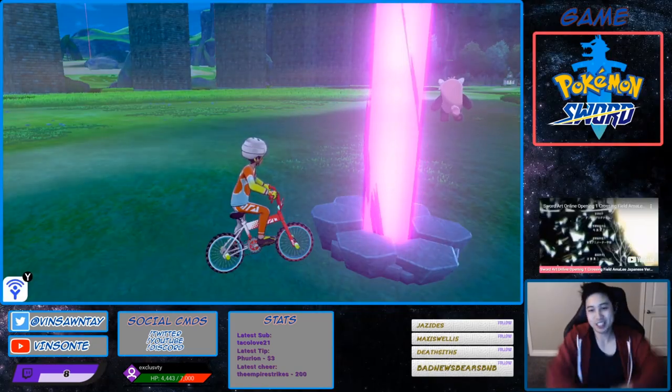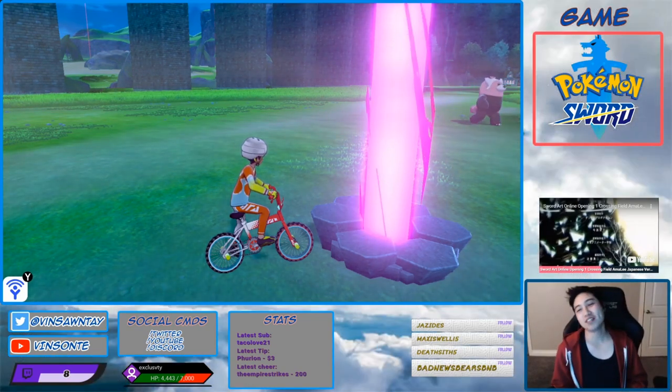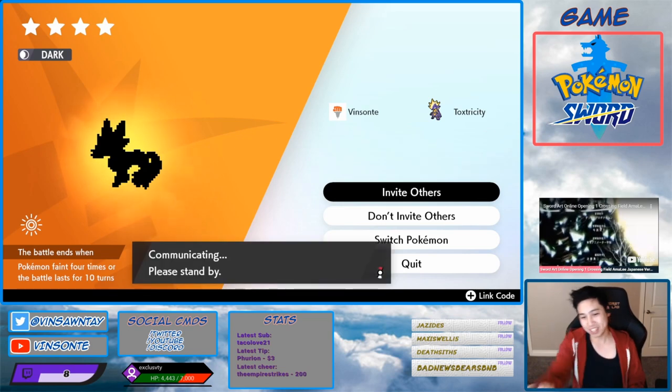We got a purple beam here — 20% for a four-star, 25% for a five-star. I did not get a Weavile, so we're going to do the time skip method.